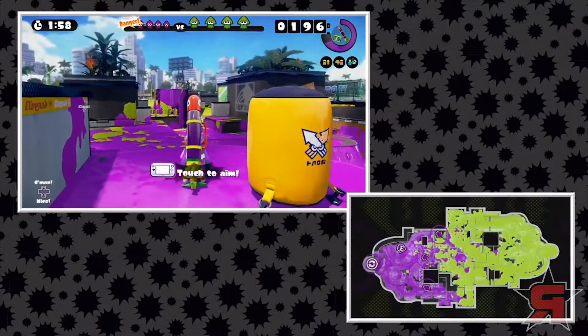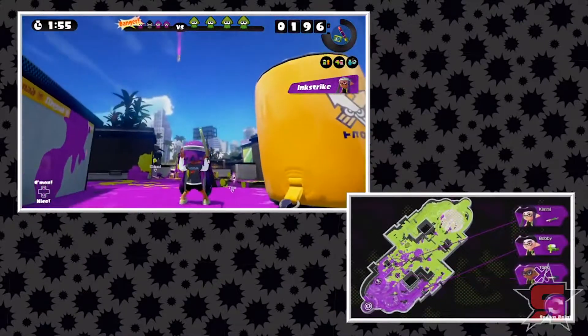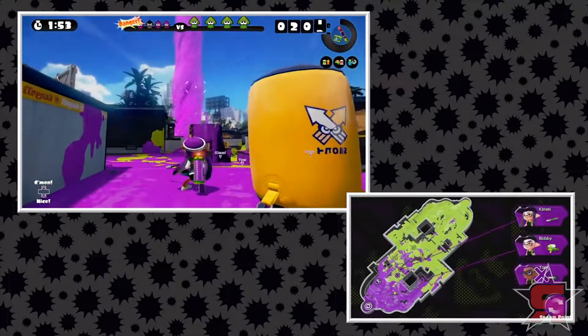I'm gonna fire off the special. I'm tapping an area on the gamepad, looking for an area with all green, launching that ink strike. Look at it go over there. Nicely done.